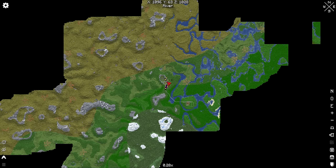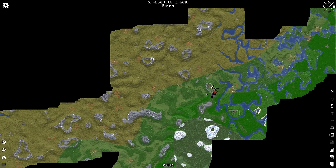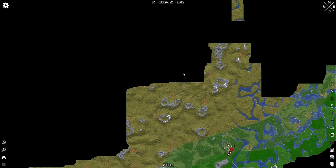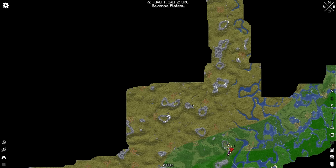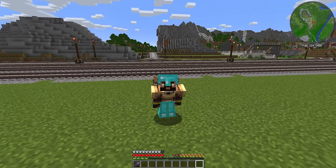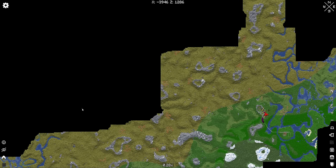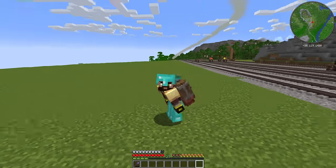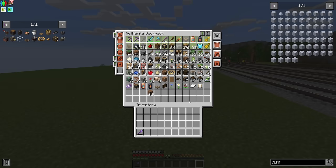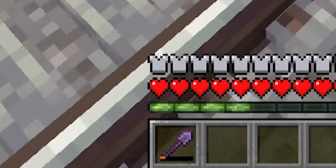We've got plenty of rivers around here where we can dig up all the clay we could possibly need. However, I still want to know what else is around me. I think I want to go up to the north, because we're still looking for the perfect place for our next project - a lovely mining town. I want to make sure there's nothing we're missing out on, and while we do that we'll pick up a whole bunch of clay as well. So I need to sort out my inventory, fill up my jetpack fuel, and fix my tools - my shovel is absolutely knackered.